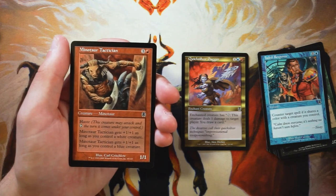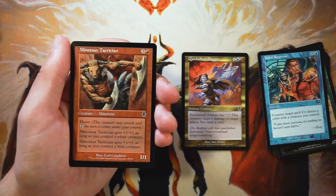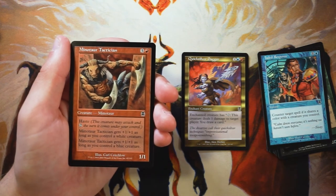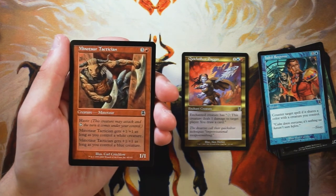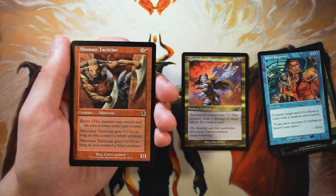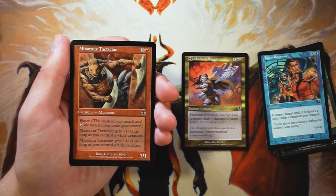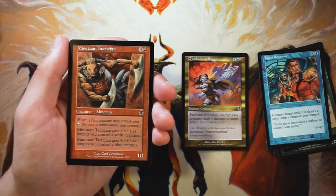Minotaur Tactician is a 1/1 for three and a red with haste — it gets plus one plus one as long as you control a white creature, and plus one plus one as long as you control a blue creature. Again we see the multicolor theme. This gets a big power boost if you've got multiple differently colored creatures out, focusing on white and blue — so you're probably in some kind of Jeskai deck. If you're not, I don't think it's worth it at all. A 1/1 for four with haste is quite bad. If you can get both pumps, a 3/3 with haste for four is decent, but you really need to be in that color combination already. I don't think this is worth taking first.